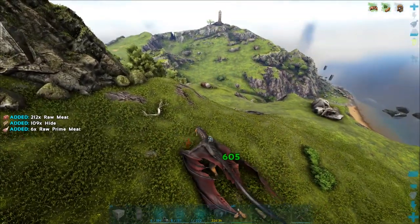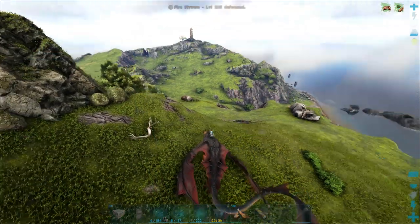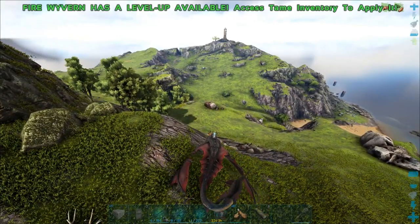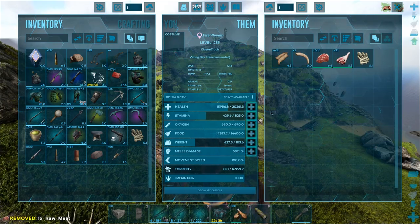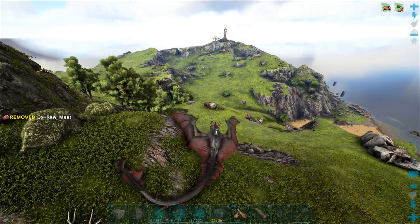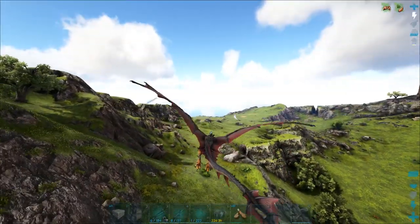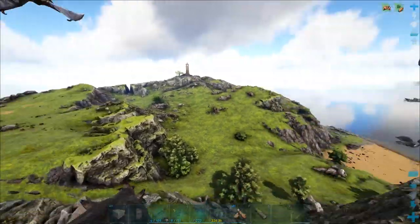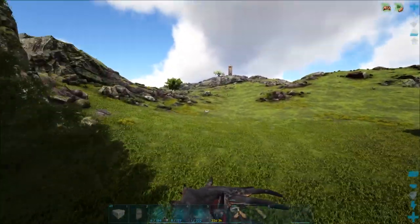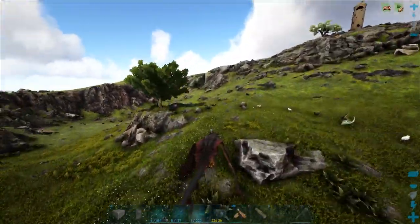I gotta actually tame up a bunch of them. What held me back when we were originally starting was the Kibble rework came out very soon after we started the series, and they screwed up on horses — they never assigned a Kibble to horses. So you weren't really able to tame them without using carrots, and I wanted to try to use Kibble. Now I do believe they take regular Kibble, which is the blue one, so that's not so bad. I won't fly near Cheese's base just in case he has stuff he doesn't want shown off.